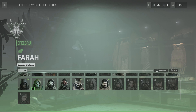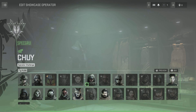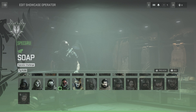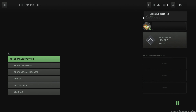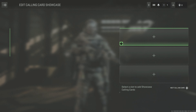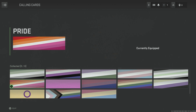Showcase — operator. You can show off an operator, cool. Apparently I have some unlocked already. I feel like everybody's gonna play as Ghost, but we'll choose Ghost. Showcase weapon — simple enough. You can showcase a weapon. I don't even know if I have a calling card — actually I might have a campaign calling card.